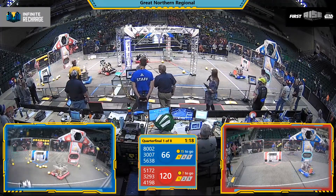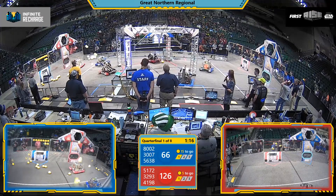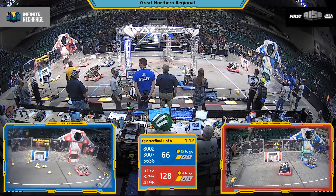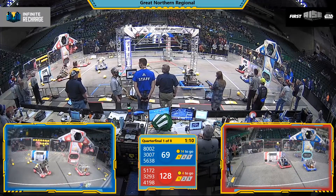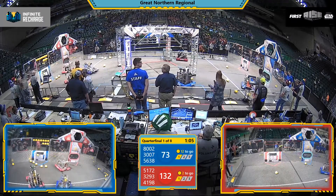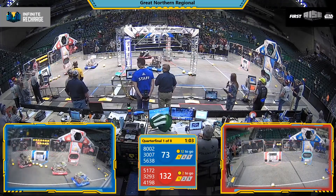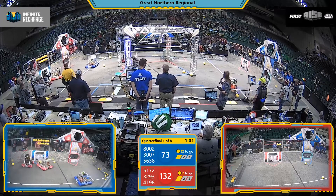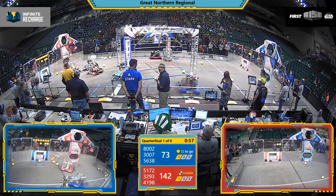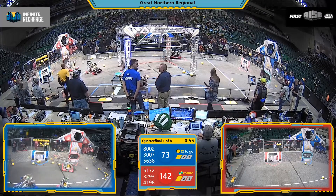Both alliances working towards stage two of their shield generator. 32-93 also scoring for the Red Alliance — that's the Otter Box. Red Alliance now needs two more of those power cells scored for stage two, and the Blue Alliance needs 12.